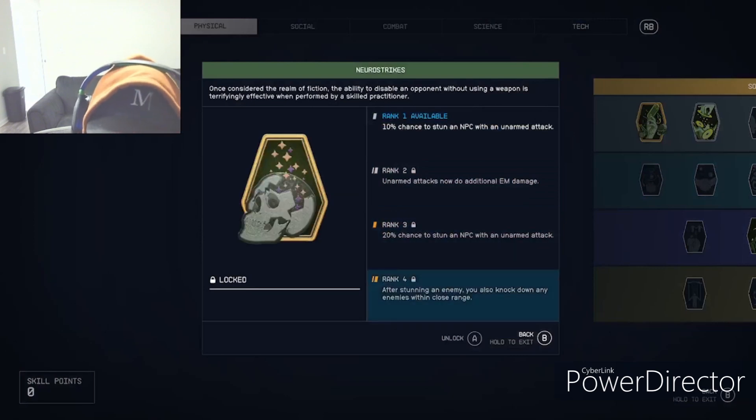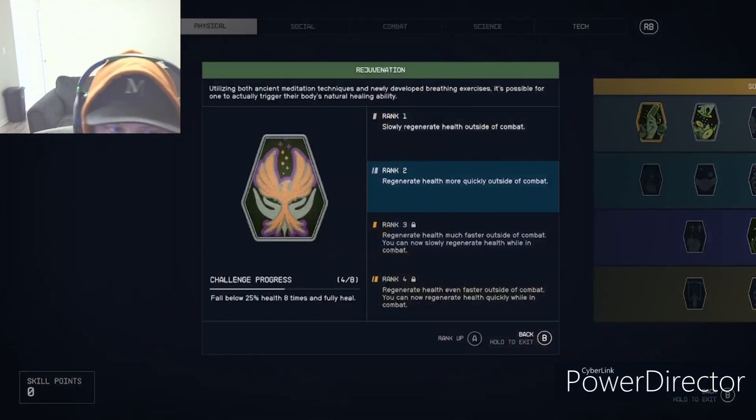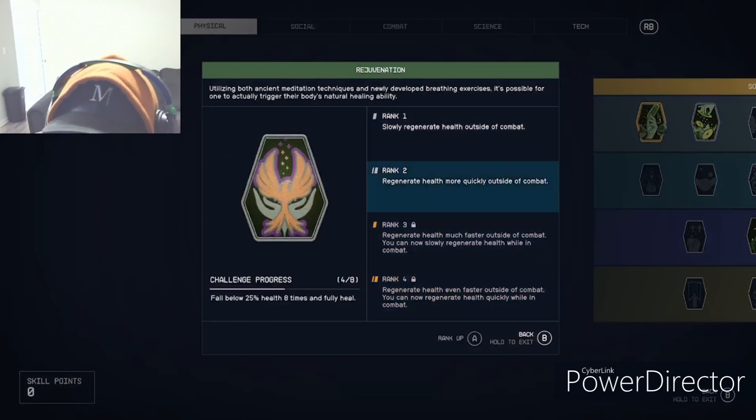Neuro Strikes gives a chance to stun an NPC with an unarmed attack — I don't think it's necessary, but it might be good once you have throwaway points. Rejuvenation is huge: you regenerate health more quickly outside of combat, and the higher ranks even let you regenerate while in combat, which makes a huge difference.